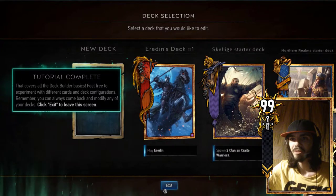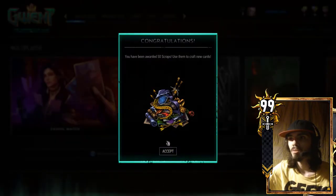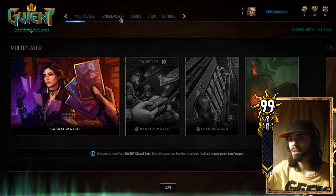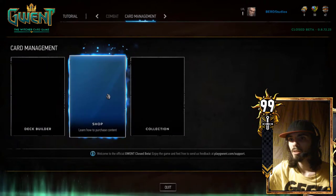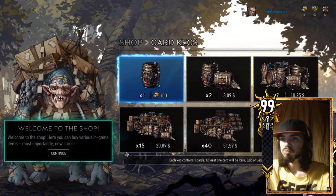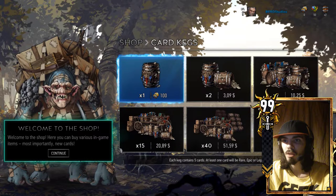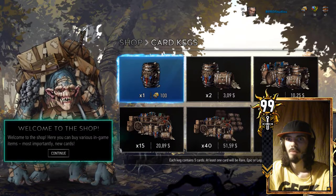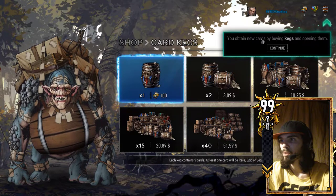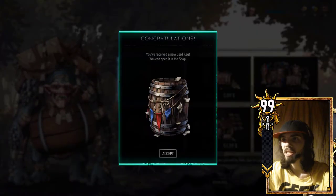Feel free to experience different cards and deck configurations. Click exit. Congratulations, you got a reward — scraps. That's what it is, not confetti. It's scraps. Craft new cards. I'm not done. How do I get... I go into single player, right? Let's do shop, cause this will give me a barrel. I already have two barrels. Welcome to shop. You obtain new cards by buying kegs and opening them. That's what it is — it's a keg, not a barrel. Get it right.